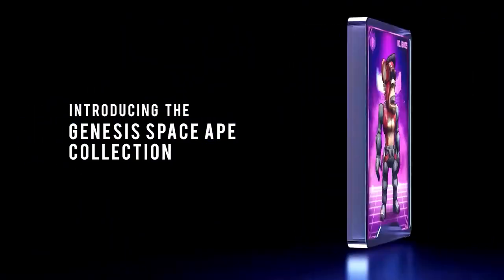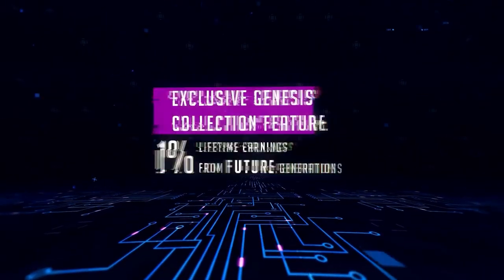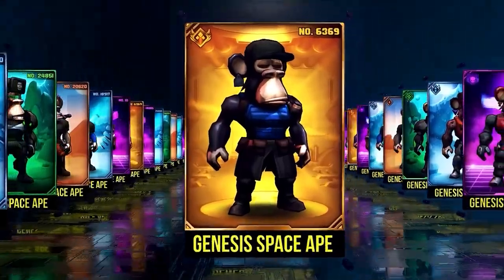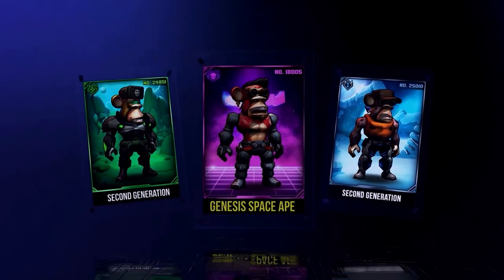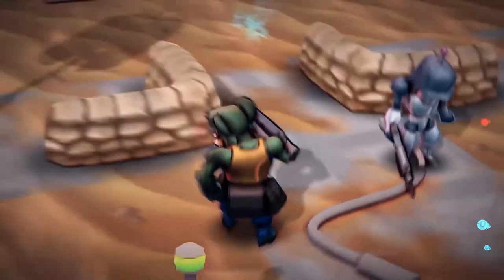Cantina Royale have announced that they will have an NFT collection bootstrapped into the game. The so-called Genesis Space Ape collection features 15,000 unique NFTs, and what is special about them is that each Space Ape will be entitled to 1% of the in-game earnings from each future generation that shares the same common descendant. So anytime a subsequent generation of a Genesis NFT earns rewards in the game, you will be entitled to 1% of it as long as you hold the original NFT.